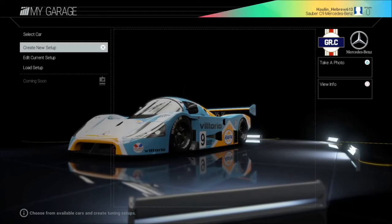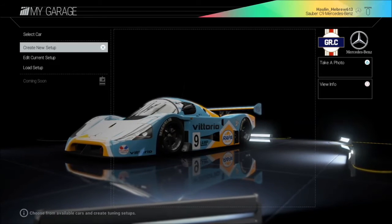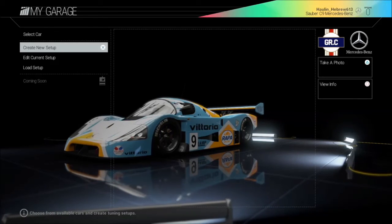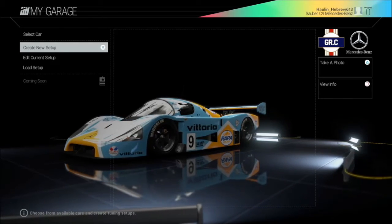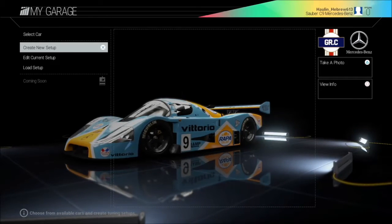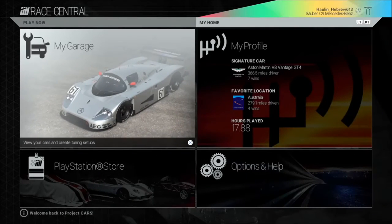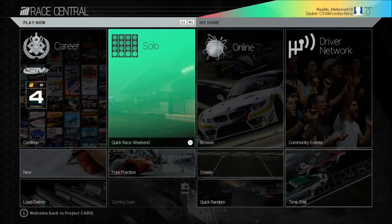To choose a paint option it would be the same thing, except you would choose a street car and it would give you your different paint options. Relatively straightforward and simple. We would hit the circle button to back out.